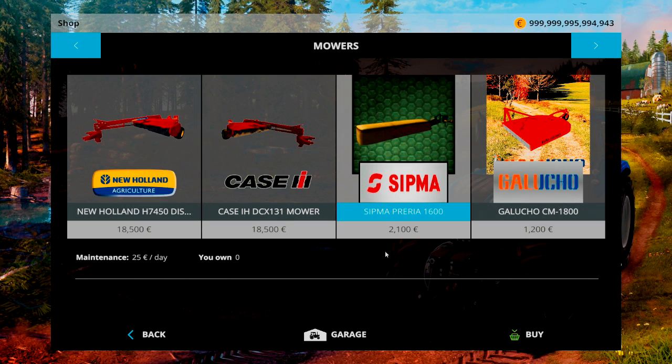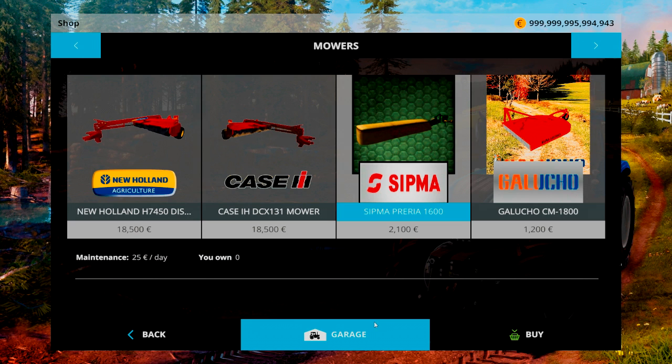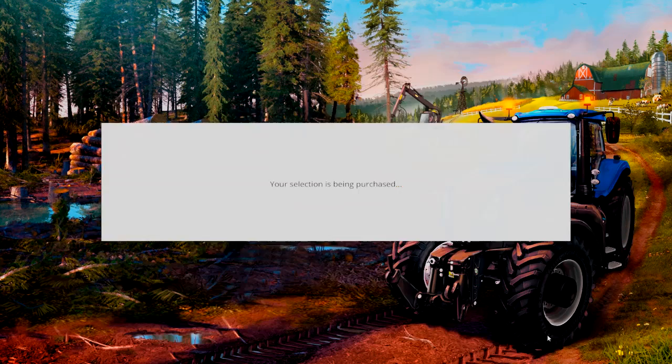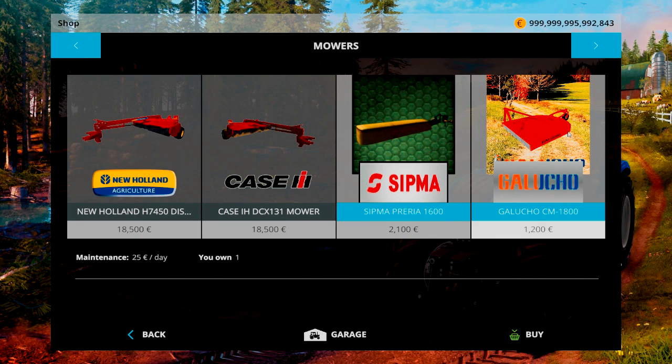Mowers are the main part of our spotlight today. First up we have the Sipma Preria 1600 — it's a Sipma. It's 2,100 to buy, 25 a day to own, and I think it's about 3 meters. And second, we have the Gallucho CM1800 — 1,200 to buy, 5 a day to own. This is essentially a brush hog. So let's buy that.